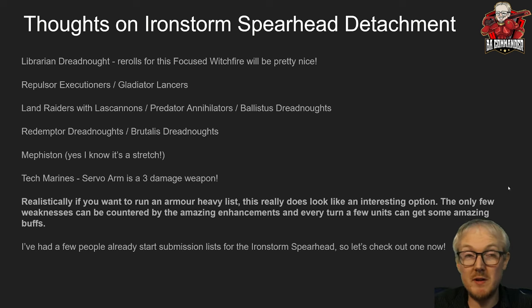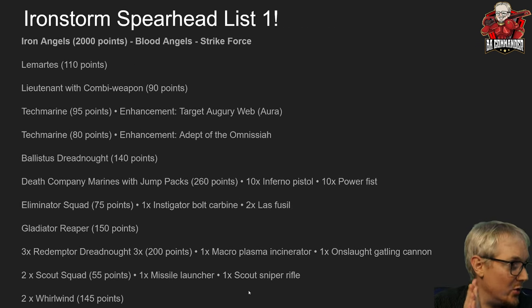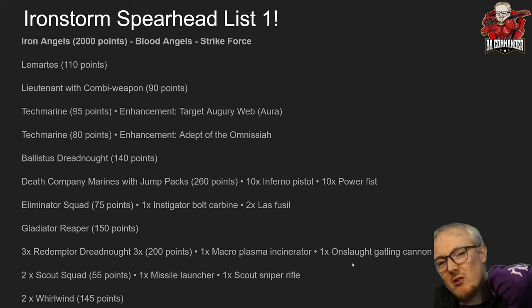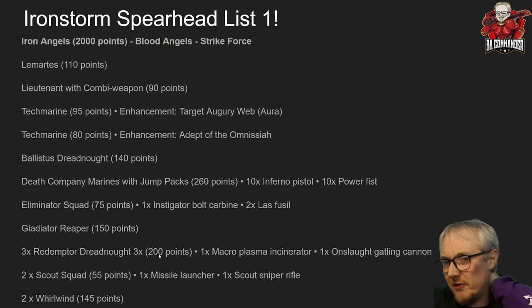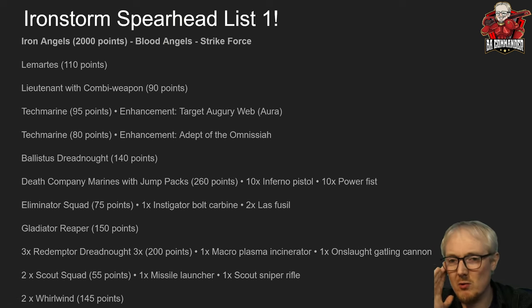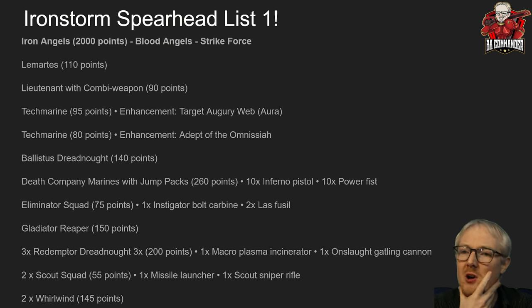Let's check out two submitted army lists. Mercenary Q's list features Lemartes, a ten-man Death Company with infernal pistols and power fists, a Lieutenant with combi-weapon, two Techmarines with both Techmarine buffs, a Ballistus Dreadnought, Eliminator squads, a Gladiator Reaper, three Redemptor Dreadnoughts — which I'm excited to try since they've dropped about twelve and a half percent in points — two Scout squads, and two Whirlwinds. Everything that shoots gets more reliability here. This isn't quite what I would build, but I think I'll put together my own Iron Storm Spearhead list in the next few weeks because it sounds like a lot of fun.